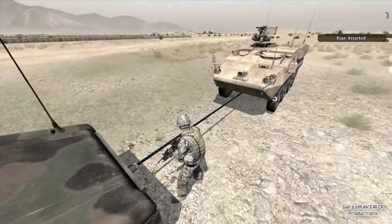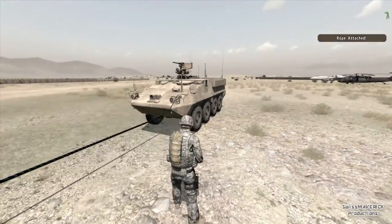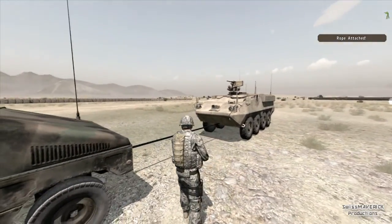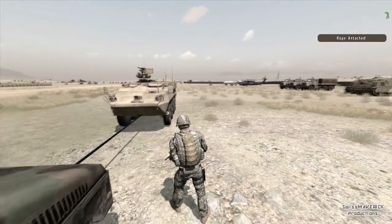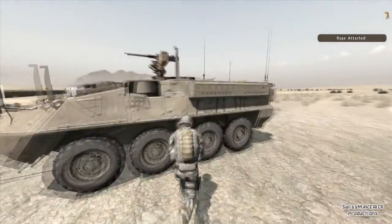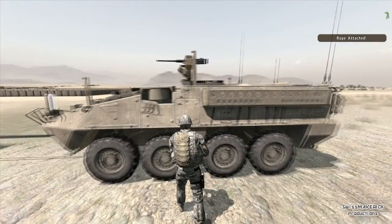I do that and you can see the rope is sticking out the back. The physics of Arma — you know how they are — it's not always beautiful. It also shows a notification in the top right corner saying 'rope attached.'